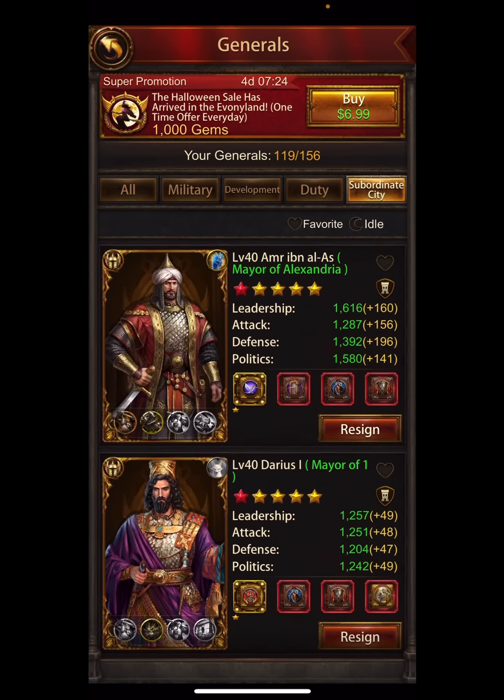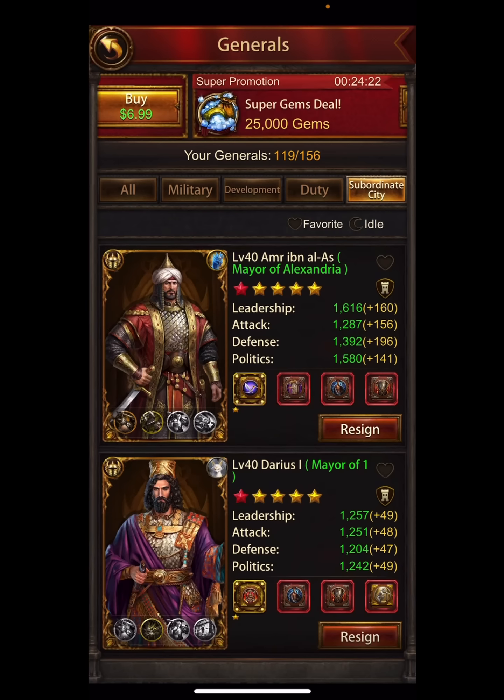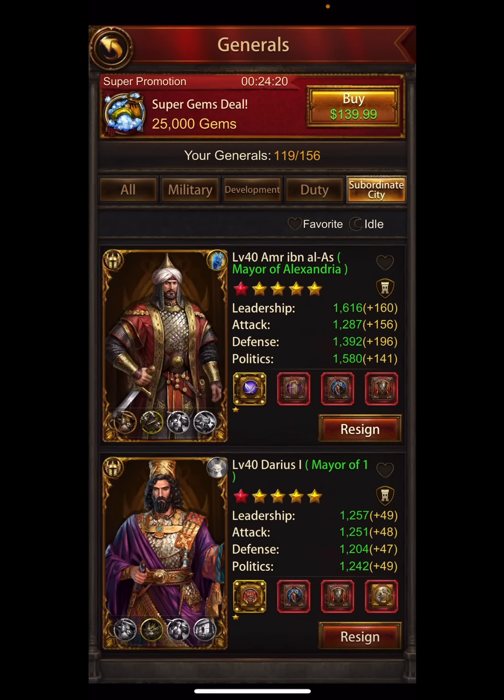If you're a ghoster, do your sub generals and your offensive PvP generals, because your duty officers and wall general aren't going to help you on defense if you don't have troops. Now if you're a defensive player or just an average all-around player, you want to help your defense first.